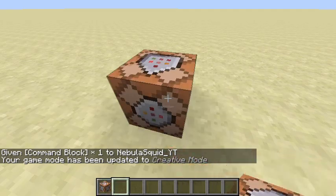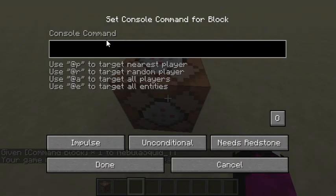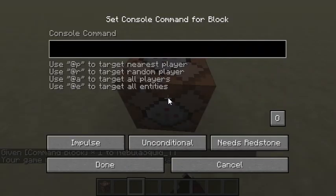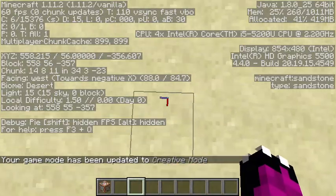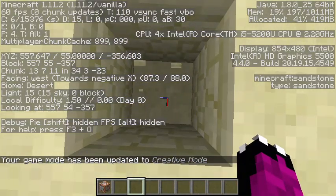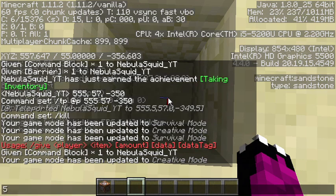There you go, we got the command block. You can basically do all kinds of commands. I'll do an example one, which is the teleportation command — slash tp. Let's see what the coordinates of this block are over here: 557, 55...